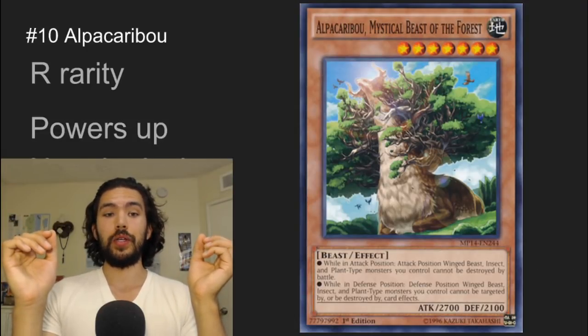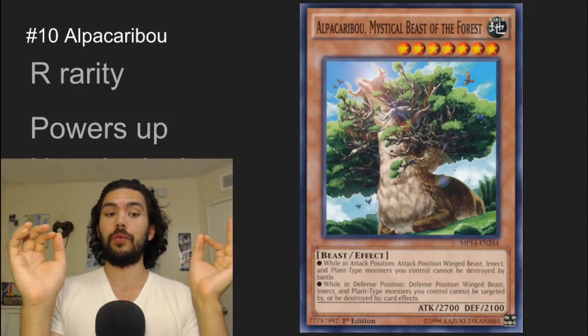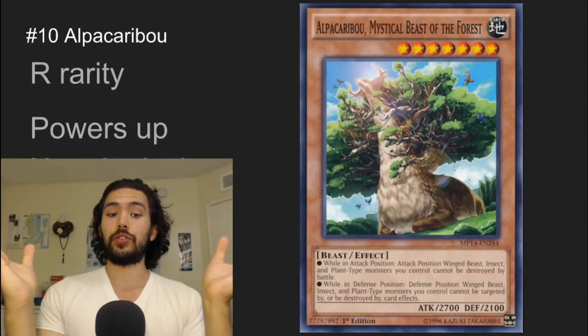Number 10 is Alpacaribou. It's a rare rarity, and it's number 10 because it powers up Naturia decks.